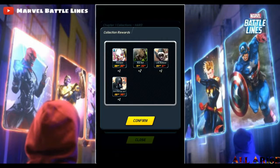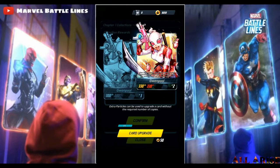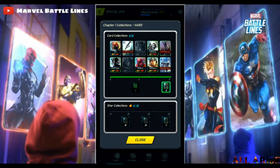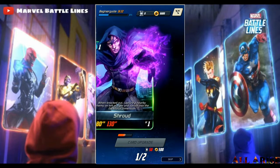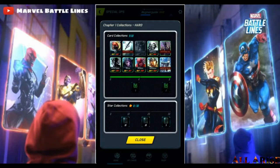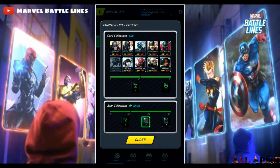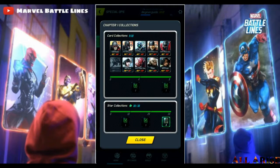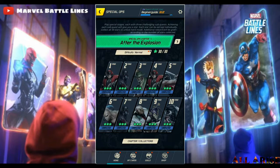We have card collections to open. They're all common so I'll skip ahead — I got Gwenpool, who's pretty useful. Upgrading her: she does 200 damage, now 220 per fragment count after upgrading. We have two uncommons: Shroud — when knocked out, captures a nearby enemy on the left or right and vanishes them, a pretty useful card almost like Cloak; and Korath — when a character is knocked out, gains 70 attack and 30 hit points. It was one of the cooler newer cards but it's not really better than existing options.